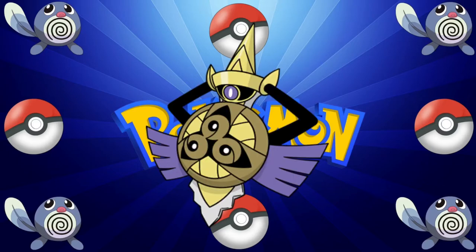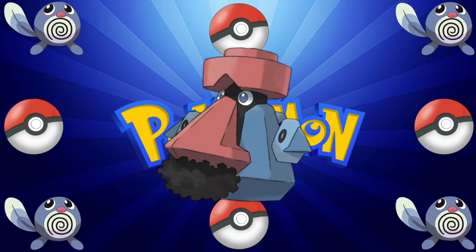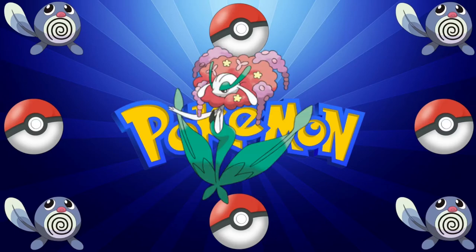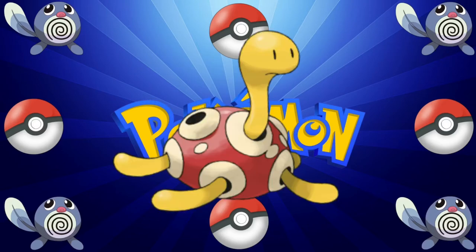Number 5 is Carbink with 152 base special defense. Number 4 is Aegislash Defense Form with 155 base special defense. Number 3 is Probopass with 158 base special defense. Number 2 is Florges with 160 base special defense. And last but not least, number 1 is Shuckle with 230 base special defense.